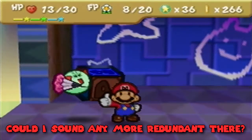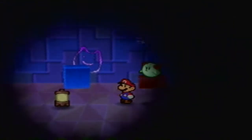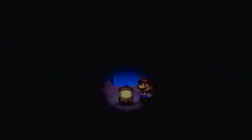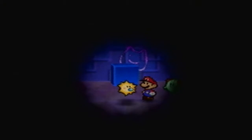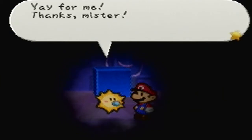Anyway, we beat him and we get 16 star points. He flees and leaves his lantern behind. Wait, we can talk with the lantern? 'Hi mister. I'm locked. Can I get out of here?' He's got someone inside this thing! Well, let's get him out! Look at that — it's a Sparky! He got out! He thanks Mario and says he was saved from the mean guy who laughed like 'Wee hee hee!'